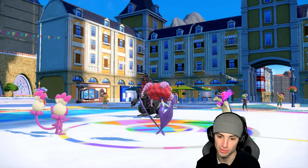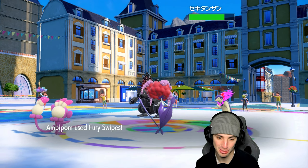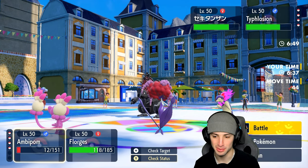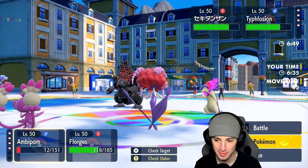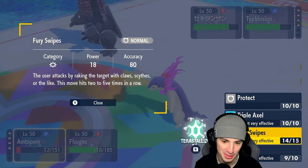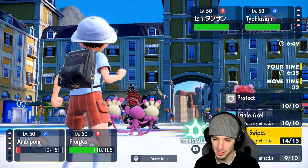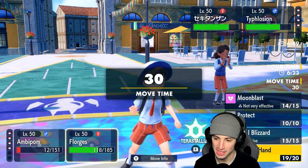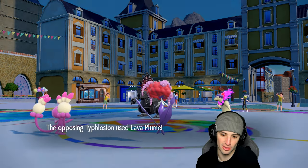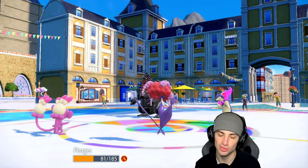Coalossal goes for Iron Defense. We are so screwed. Fury Swipes launches — don't tell me I missed another one! Yo, Fury Swipes! That's two misses and this is just bad news. I don't even know what to do. Screw it — let's go for Petal Blizzard and kill our own Ambipom. It was dead regardless. These stats are going nuclear — we're just gonna hope we don't get swept.